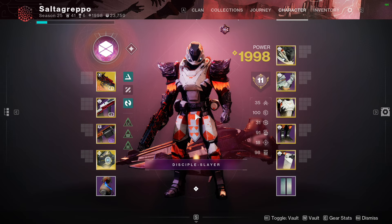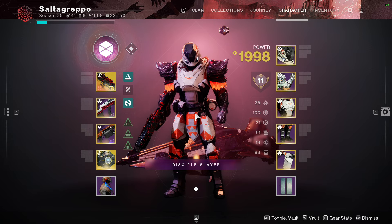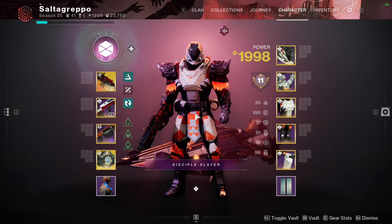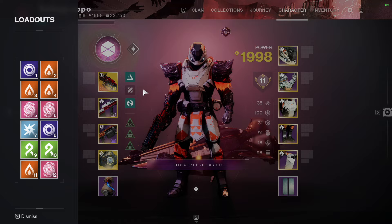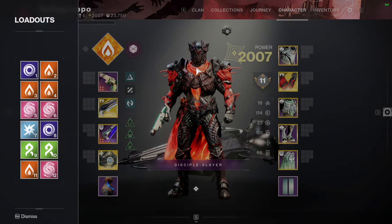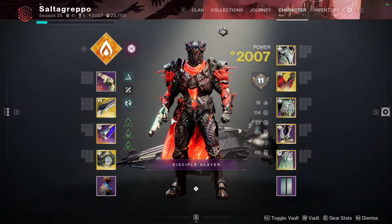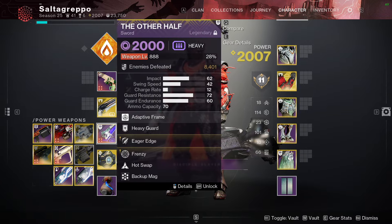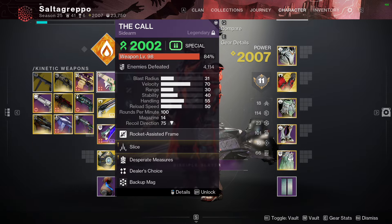This gives you well of radiance, a titan for ad clear, and a hunter in case you need a Nighthawk since it's the best super for burst damage. First loadout is where I fly in — I have Eager Edge of course, Sunshot, and The Call.